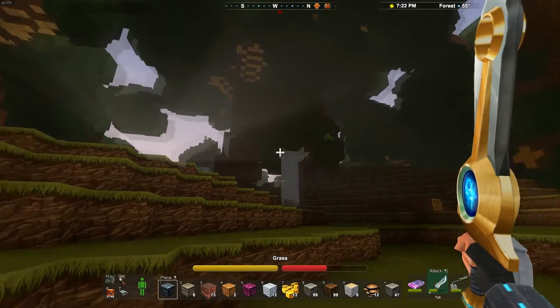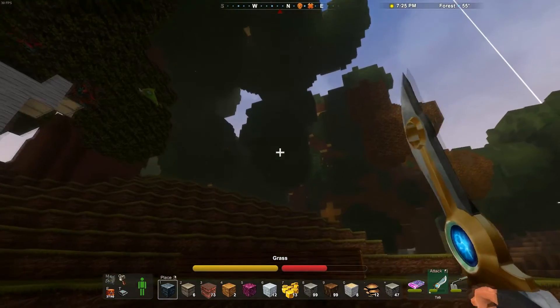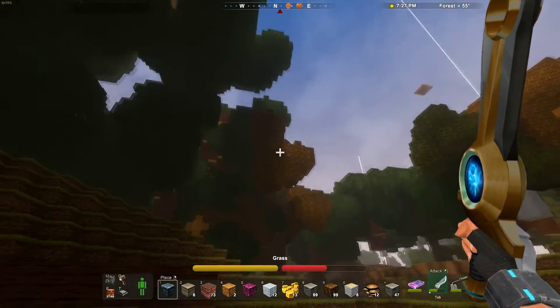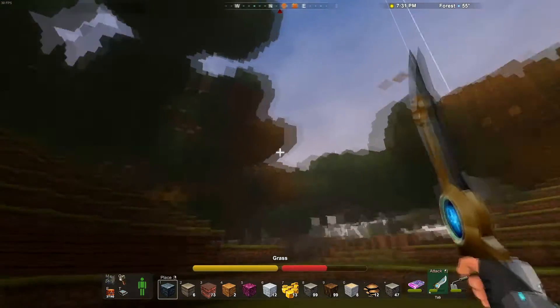Okay guys, I'm going to show you how to find the Autumn Wood Flower. You can see these sort of brown colored trees — that's what it spawns on.